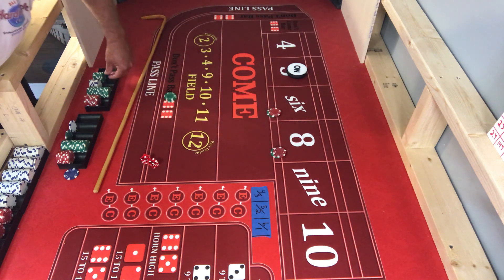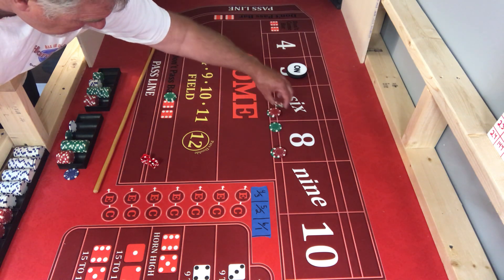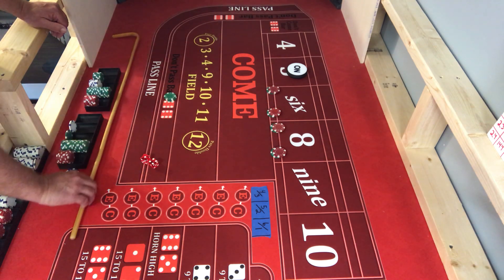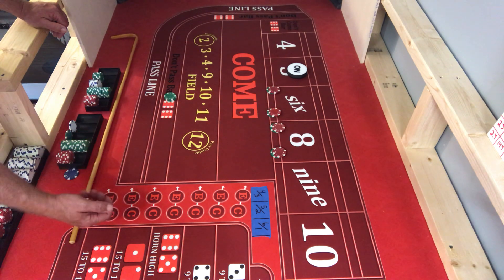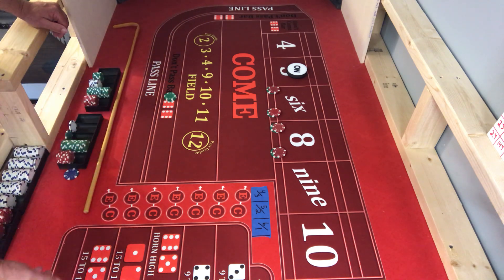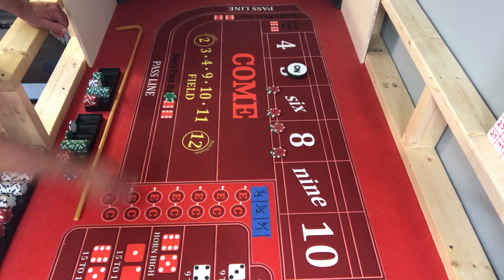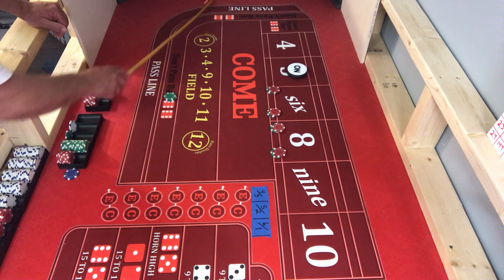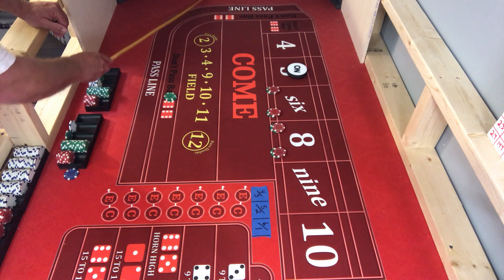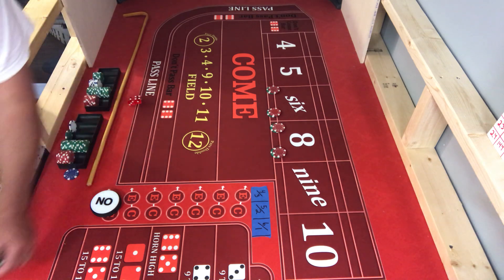I think it's 30 — he gets 30. They are all set up. Got a nine, doesn't help us. Got a four, not a score. Three. Five, fever, five — that is a loser on the don't pass.